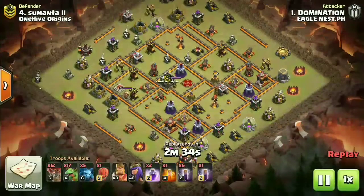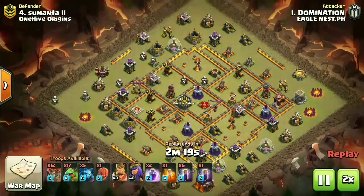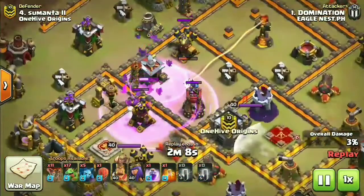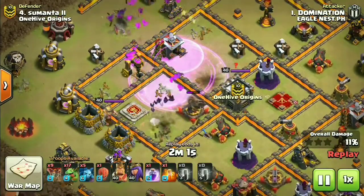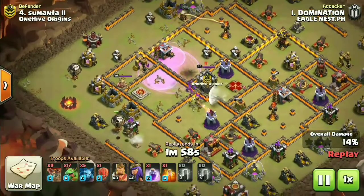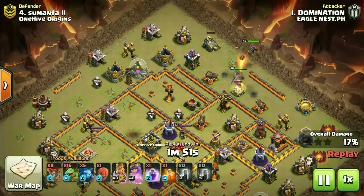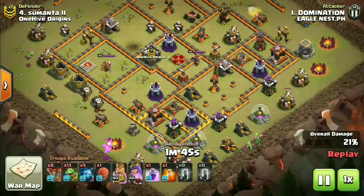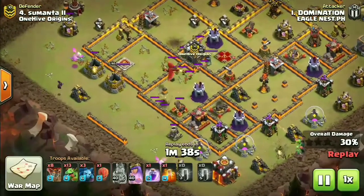Now Eagle Nest's attack - look at the army: 17 baby dragons, 12 loons, 5 minions, the stone slammer, and seven bat spells. Those bat spells go down under a raid spell - just look at the damage, no comments. This was possibly before the balancing update, but look at the value: three air defenses taken down with bat spells, and the fourth going down with heroes. The wave dragons and loons are working their way inside the base.